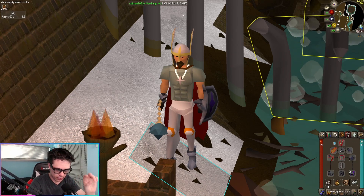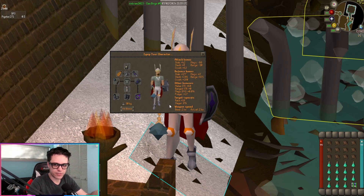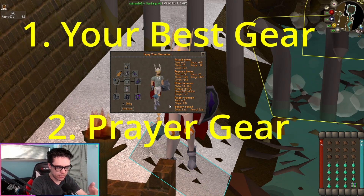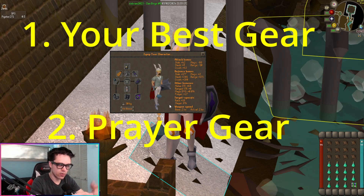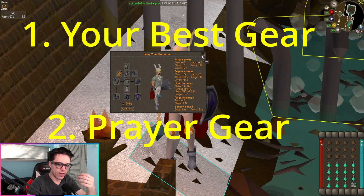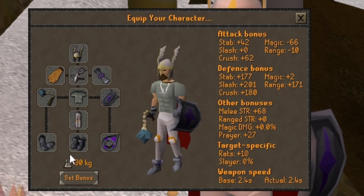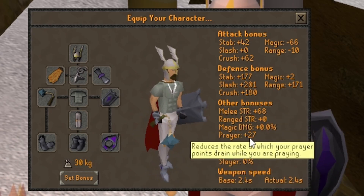In terms of gear, your gear literally does not matter, pretty much. You have two options: either bring the absolute best gear available to you, or go for more of a prayer bonus type gear. If you have a low prayer level — anything below 70 — I would recommend bringing mostly prayer-related gear to boost your prayer bonus as much as possible.